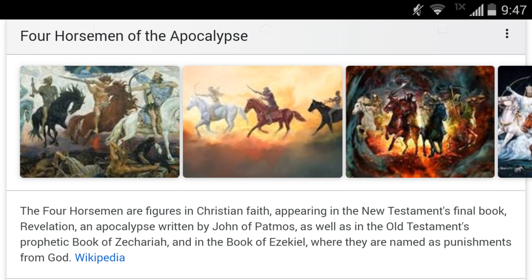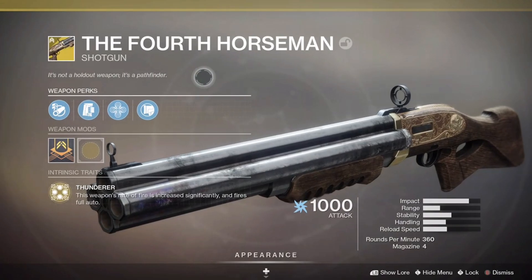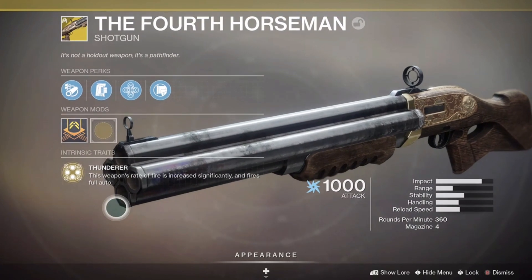This is honestly insane — so much craziness. So basically it's about the end of the world. But for our purposes, it's not a holdout weapon, it's a pathfinder. And for our intrinsic perk, we have Thunderer.